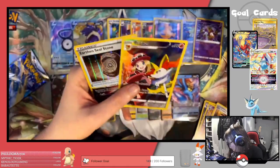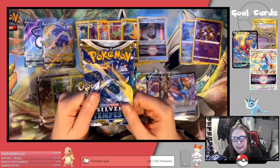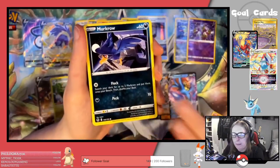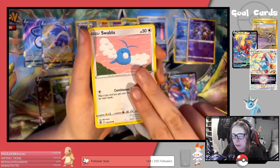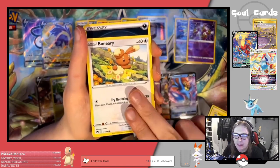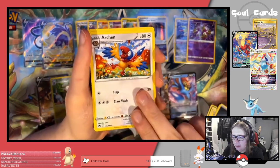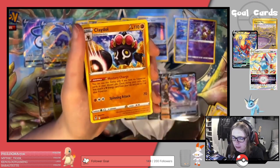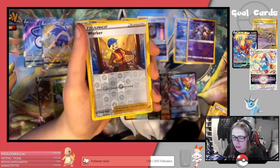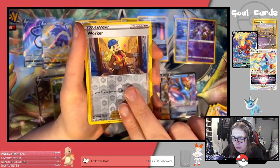Final pack: Litten, Murkrow, Swablu, Rotom, Vaporeon, Darkness Energy, Archen, Clanging Scales, Claydol, Reverse Worker — and the final card...